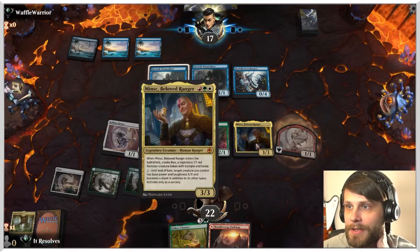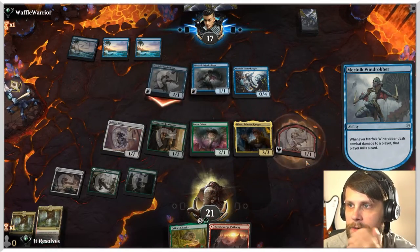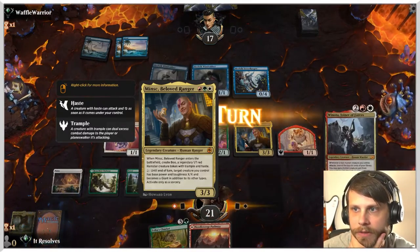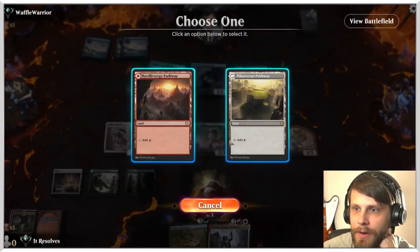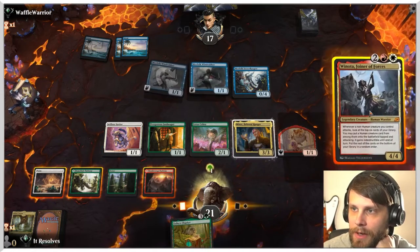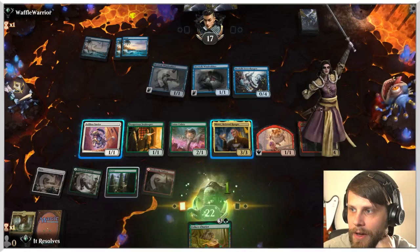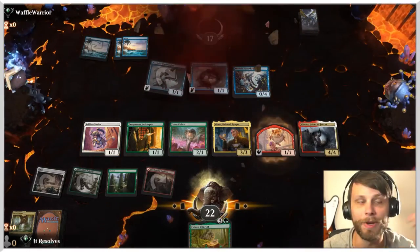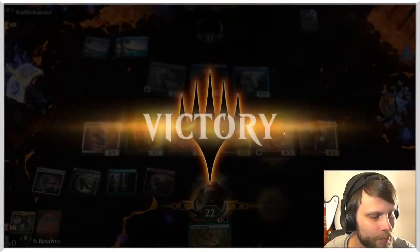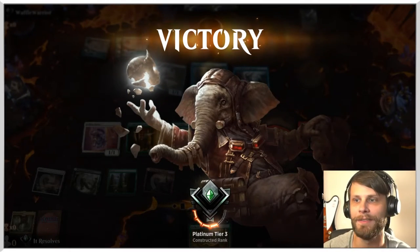We do have the Selfless Savior though, so that is going to provide indestructible to something as we need it. There's the Winota. I assume we just go for it here — that's probably just the best thing we can do. Yeah, awesome. And we got it guys — we did it! That was so quick, so efficient, that was perfect. That's what we're hoping to do every single time. We've got two more games though. Let's see if we can do it.